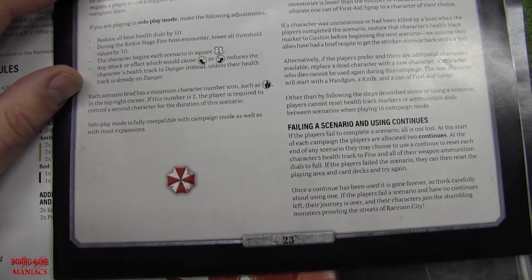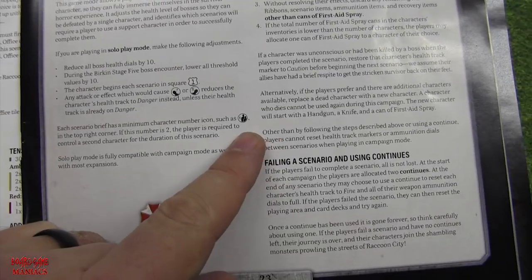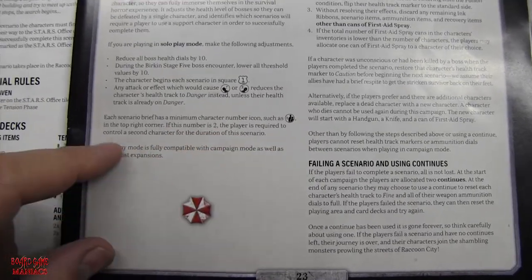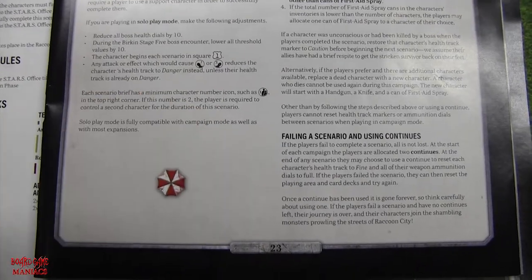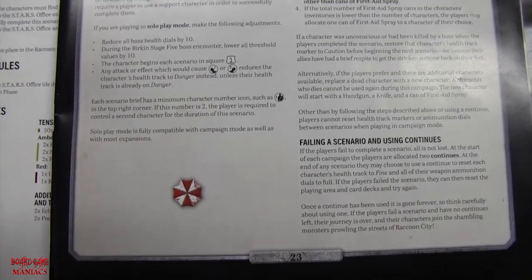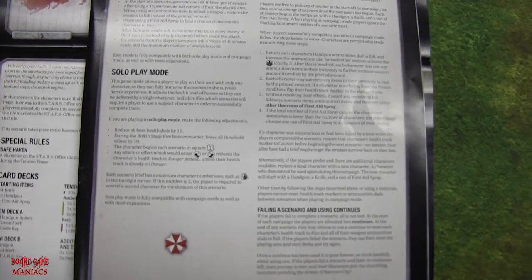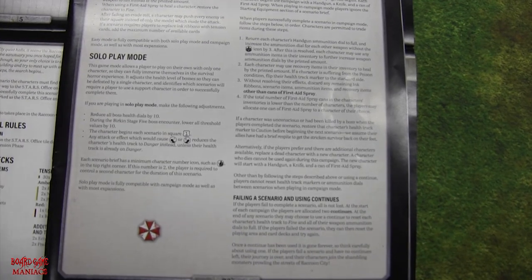Each scenario brief has a minimum character number icon shown in the upper right-hand corner. If this number is 2, the player is required to control a second character for the duration of the scenario. Solo play mode is fully compatible with campaign mode as well as most expansions — and that's pretty much it for solo play changes.